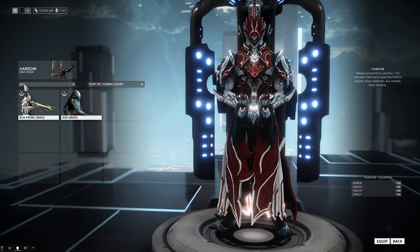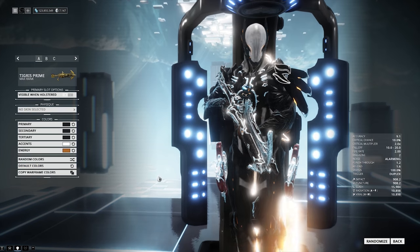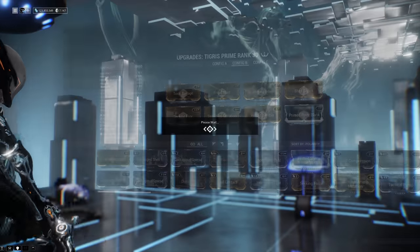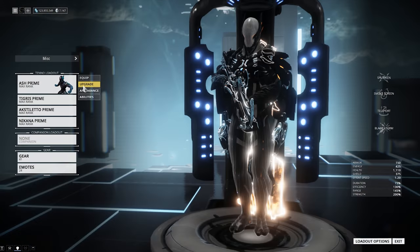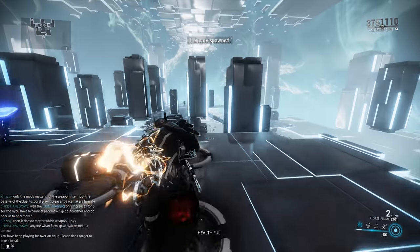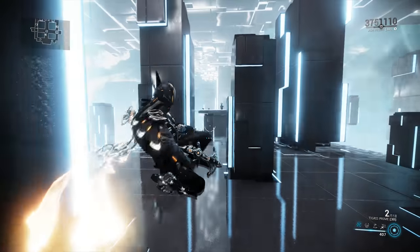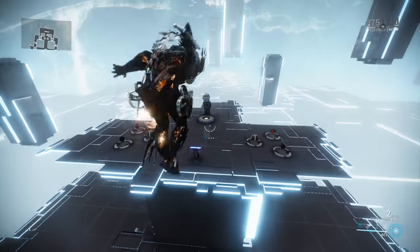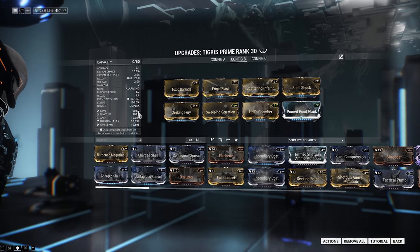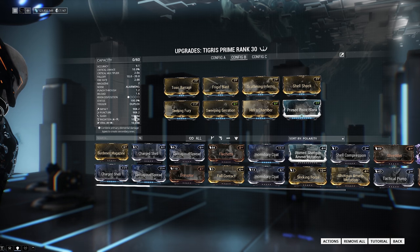And even better — if you were to swap to a Warframe that has the ability to strip away armor, I'm just going to swap to Ash. Just making sure we look professional in the video — fashion frame is endgame. So here we go, with the Seeking Shuriken build on config C, you strip away the enemy's armor. Spawn in our Bombard again, get all our energy up, use our one to strip away his armor, and we basically one-shot them. It's pretty insane — you have 15k damage in Slash alone, another 20k damage in your Elements, and about 2k damage in Impact and Puncture.